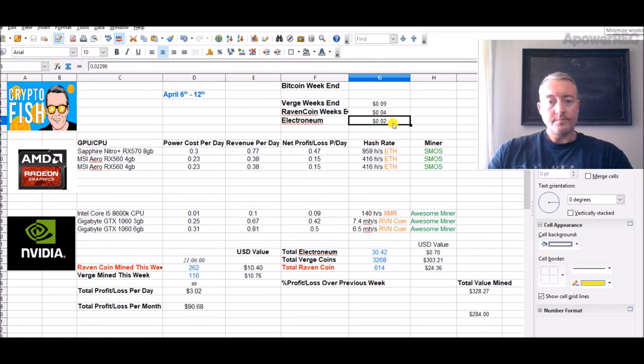So far we've got a total of 30.42 Electronium mined, 3,268 Verge until it pays out, and 614 Raven. Everything is going good. We're at right now $3.02 profit per day, or $90.68 per month, which is cool.